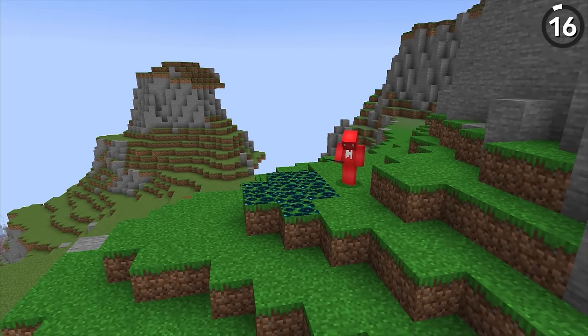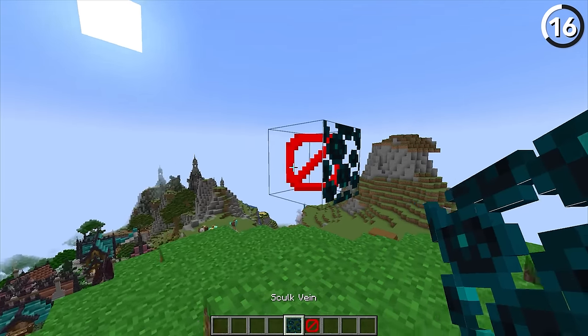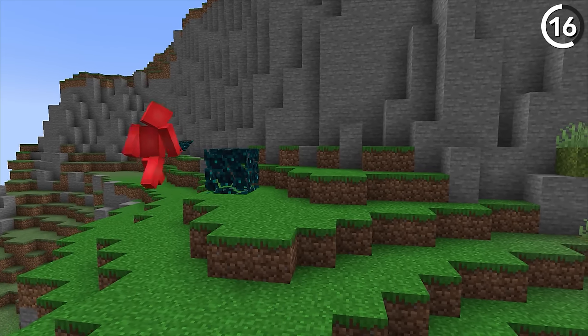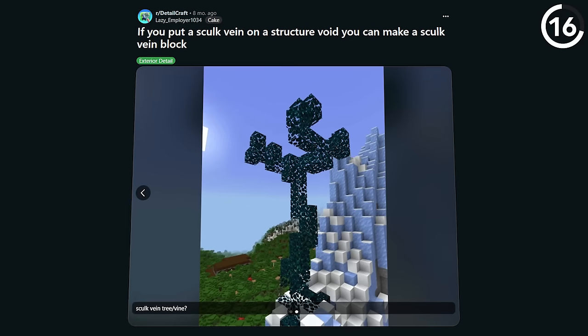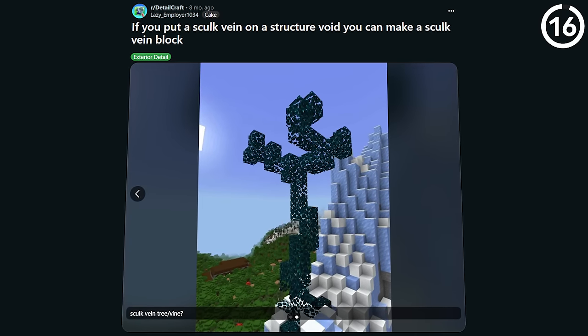Structured void blocks don't get a lot of love in Minecraft, and really there's not too much that you can do with them. But by putting skulk veins on top of the block, it's possible to get ourselves what looks like a block of skulk leaves. As you can see by this example of a skulk vine tree, that can look really cool if you build these in the deep dark.